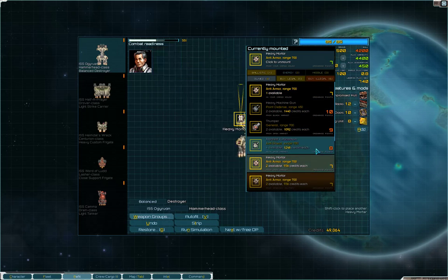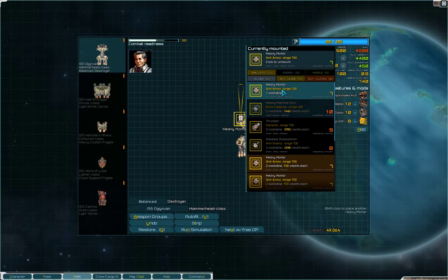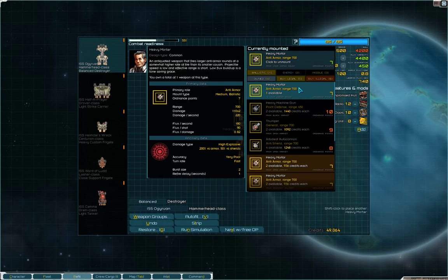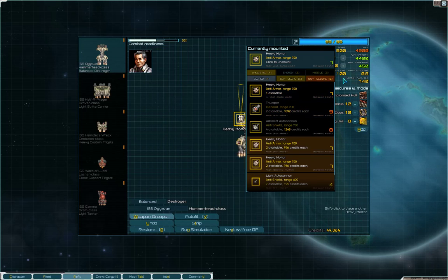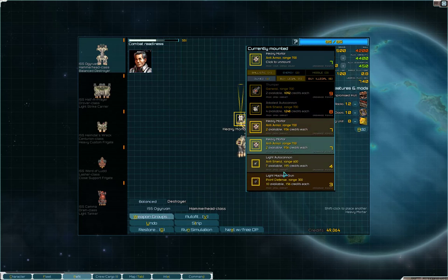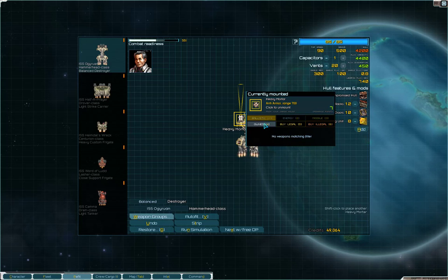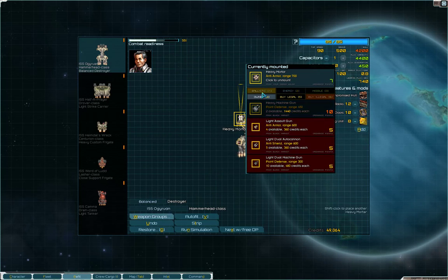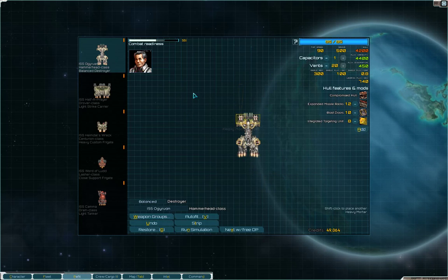Items that can't be fit will also appear in black, so not everything black is in your cargo hold — the ones in your cargo hold that you can fit will be lit up, and those you can't will be grayed out. You can filter weapons by clicking the filter buttons up top — for example, filtering out illegal guns so you don't accidentally buy them, or filtering to only see illegal weapons, or filtering by weapon type. Those filters are nice and useful.